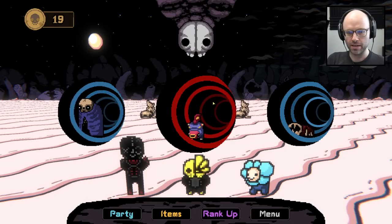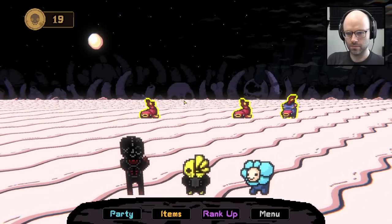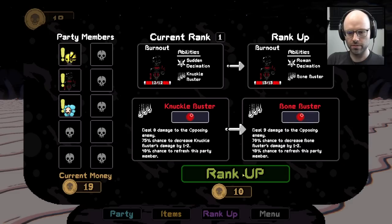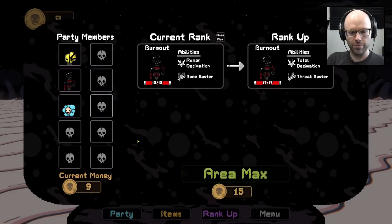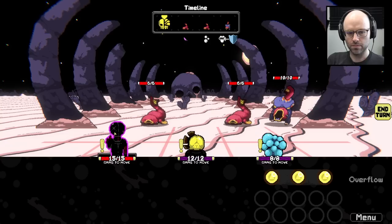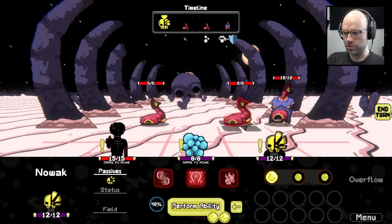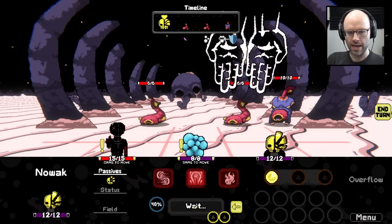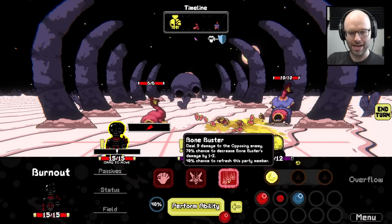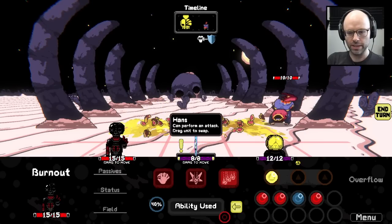We got 19 coins burning a hole in our pocket. We go again. I feel like you always go crazy ranking this guy up. Give him a chance. Start me off with a Bone Bust. Oh no, no, no, you can't do it that way. Swap you to the side. Rough takedown. Red pigment. Give me a Bone Buster, if you don't mind. Get killed. We did not get refreshed.